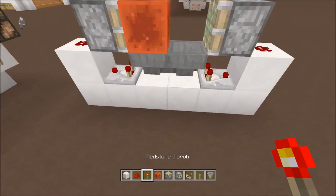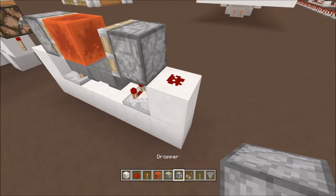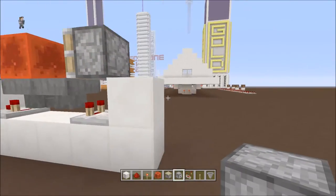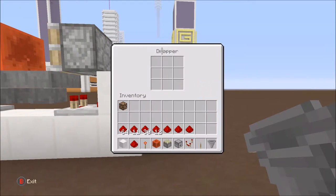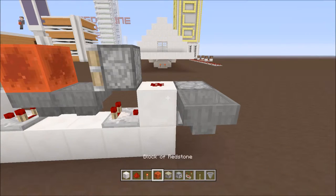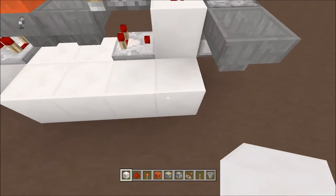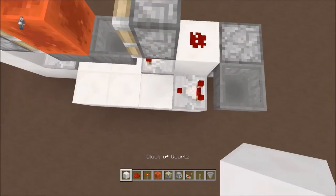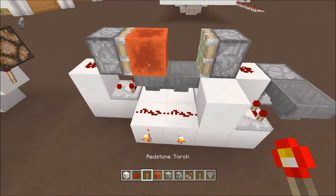Put redstone dust on the tops, then put sticky pistons over it with a block and a redstone dust there. Don't put any items in yet — you can do that at the end. Off the right side, put a dropper facing out with a hopper facing into it. Then go four blocks next to it and down.